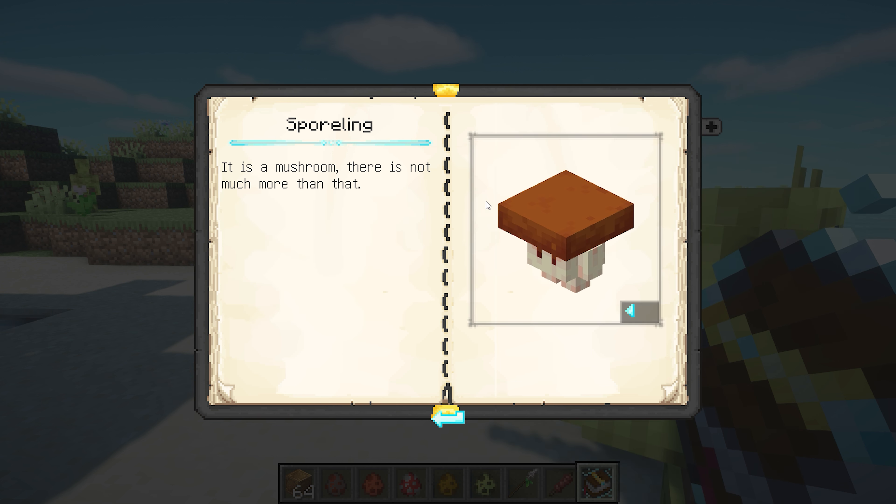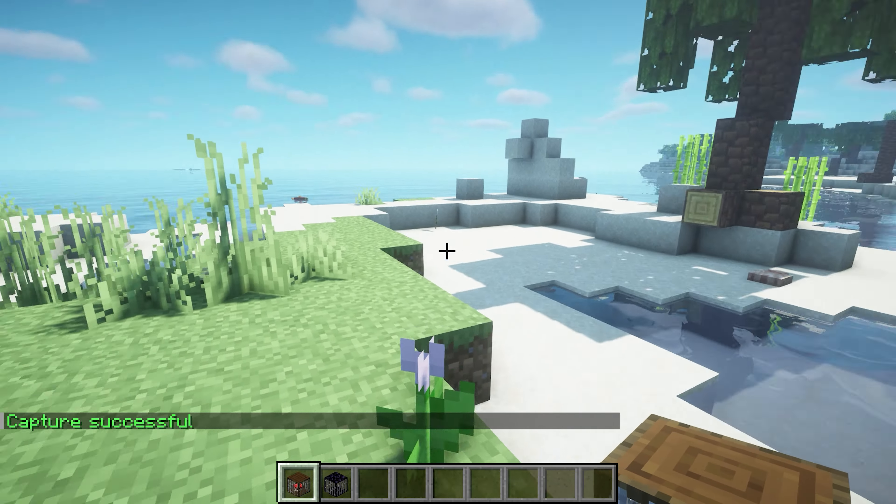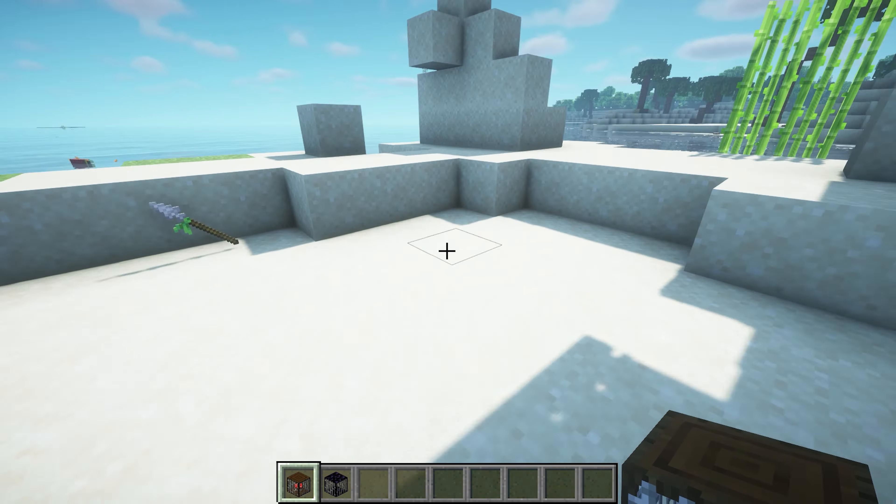Next up we've got the mod called Portable Mobs, and this lets you make mobs portable. So I pick up this mushroom — it's captured — and you can place it anywhere you'd like, in your little house or a den. Just right-click and place them down.